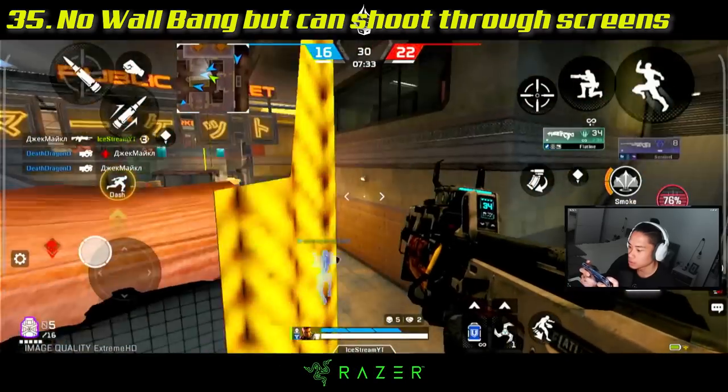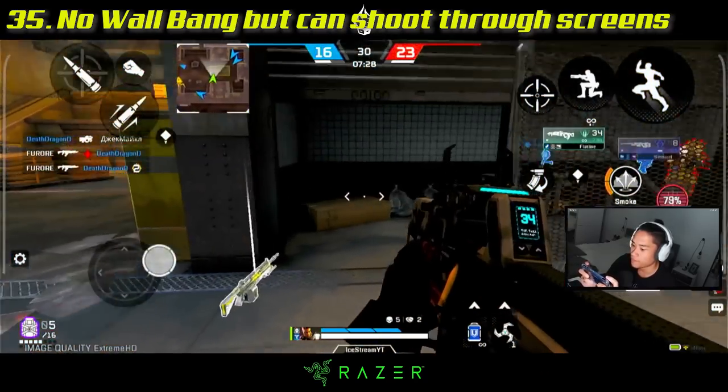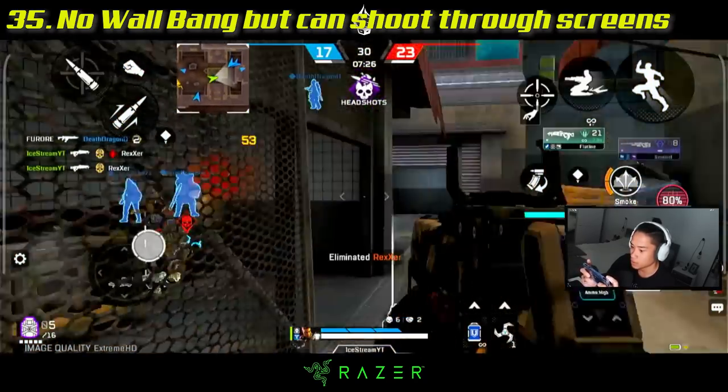In Apex Legends Mobile, there is no such thing as a wallbang — you cannot shoot anyone behind a wall — but you can shoot through these screen panels.